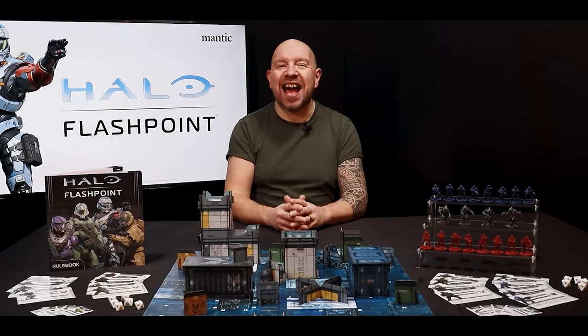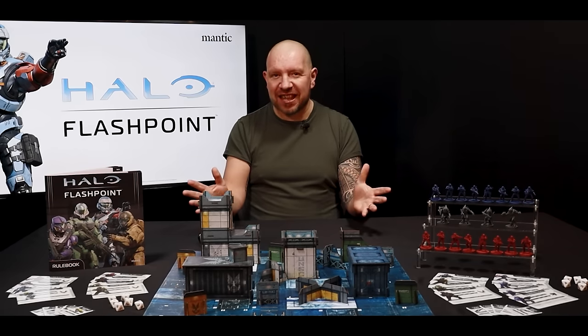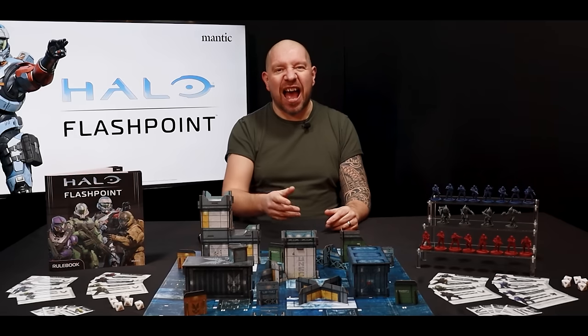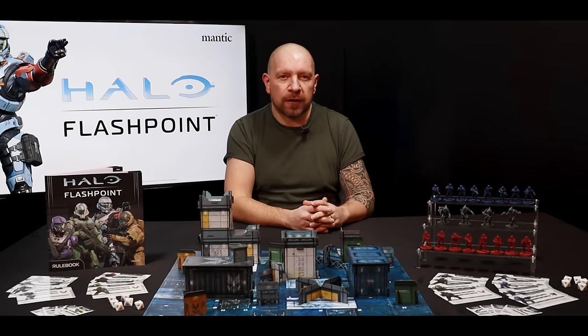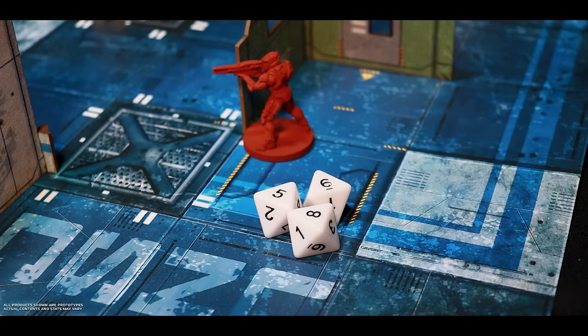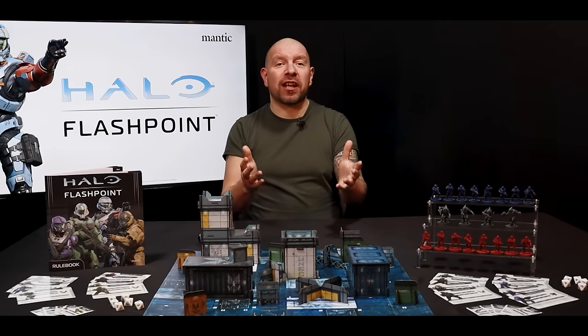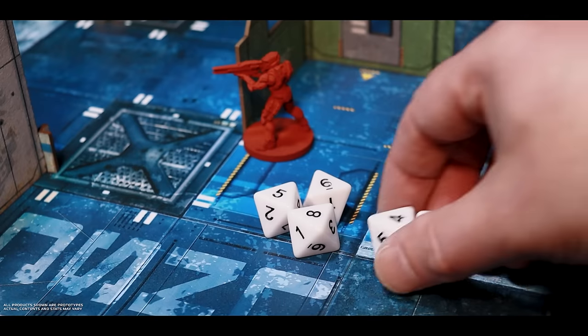Spartans are equipped with shields and are heavily armoured, so you'll need to deal with their defences to take them out, claim their victory points, and force them to respawn. When attacking or defending, you roll three dice against the relevant stat for your character. You're firing from high ground? Take an extra dice. If you have a clear shot against the enemy who isn't in cover, take two extra dice.